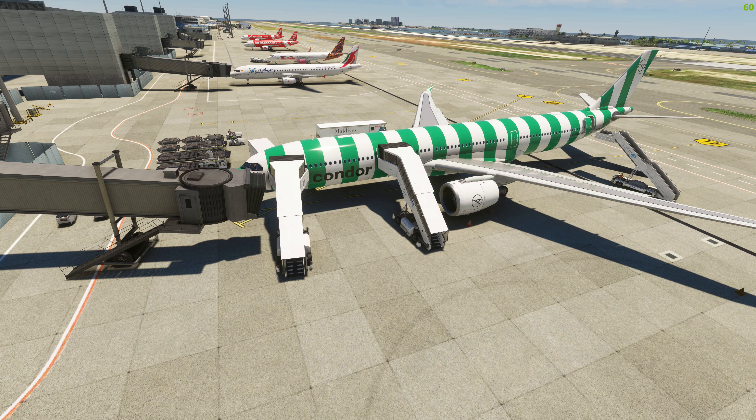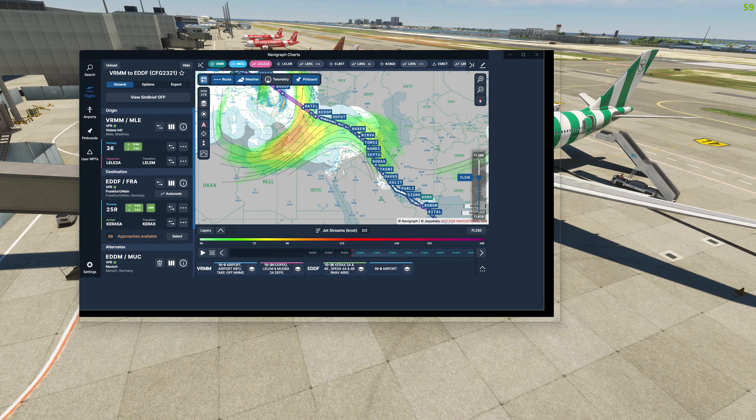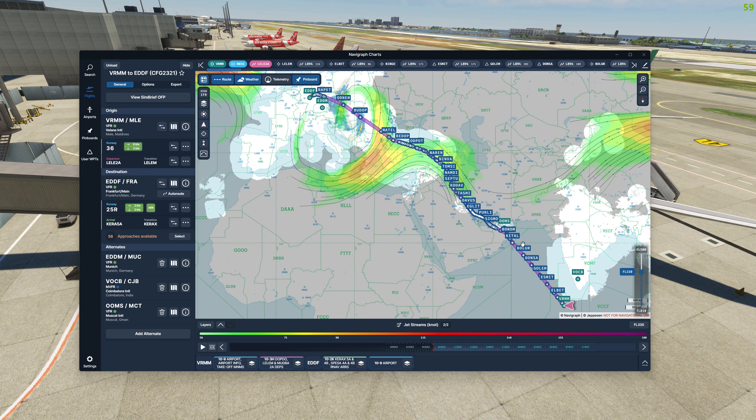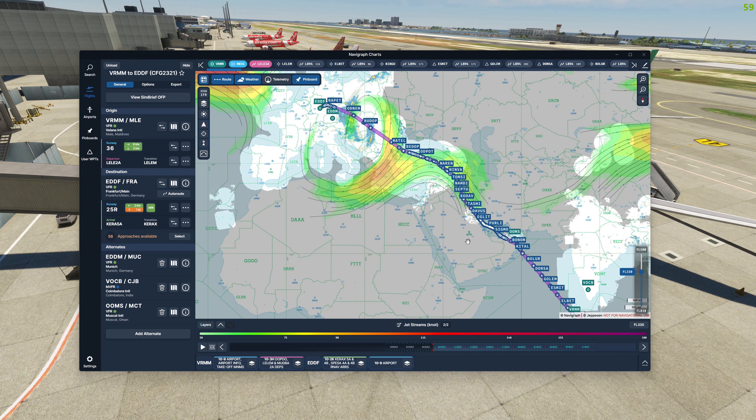We will be heading back to Frankfurt and I'm very excited about this for two reasons. Reason number one is I was actually a couple of years back on this flight myself from Maldives back to Frankfurt, not on the Condor but on the Lufthansa A330CEO. And also I will be in a Condor A330neo in December this year, although on a different route. So two reasons to be excited.